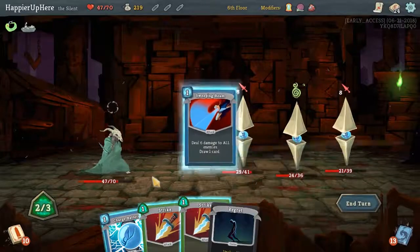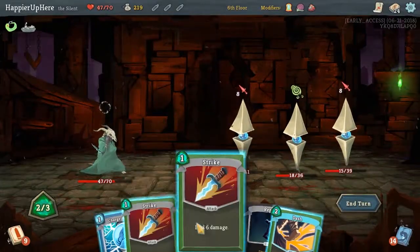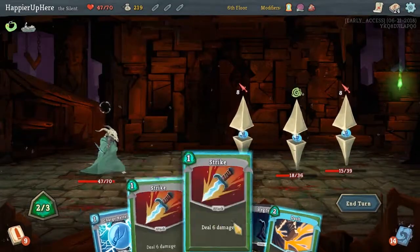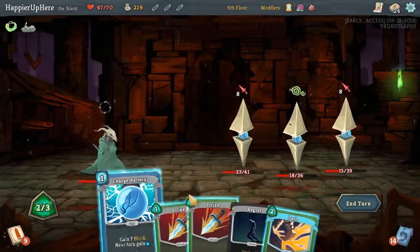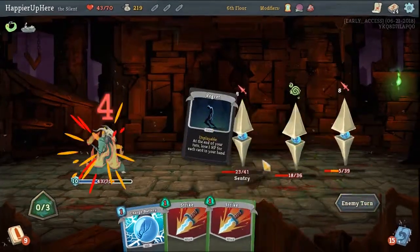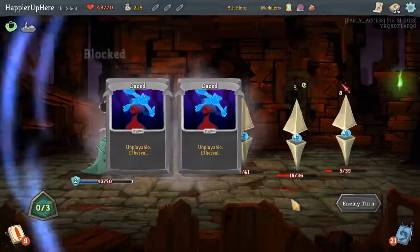This might be more difficult. Dash will give us some defense. Here we would need an energy potion. I don't think we can do anything here. Unfortunately, we won't be able to perfect this fight. But hopefully the other ones.